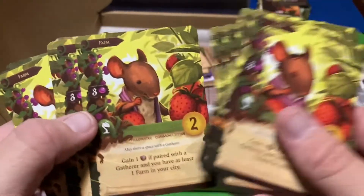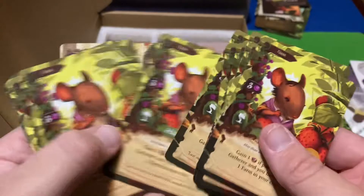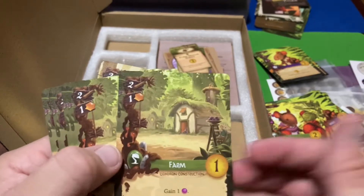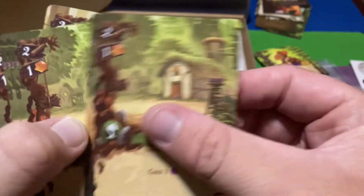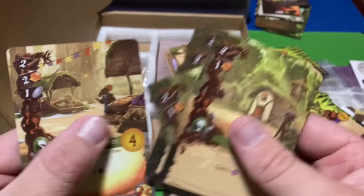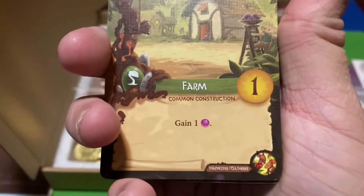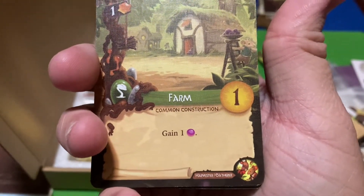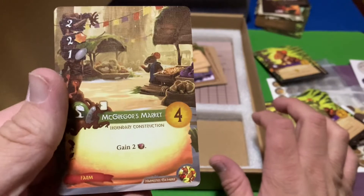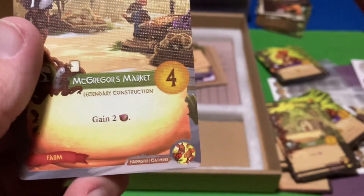There are lots of them — very cool. Then there are Harvester cards which replace the Husband, and new farms that say Harvester and Gatherer on them. So even if you're not playing with the updated farm version, you can still play the regular farms but use the Harvester and Gatherer instead of the Husband and Wife. And then we've got a new McGregor's Market that also shows Harvester and Gatherer. That's everything!